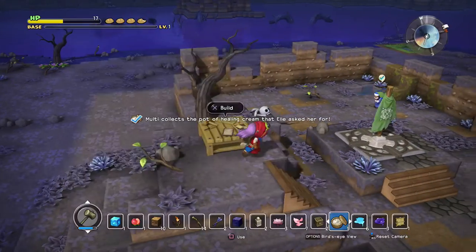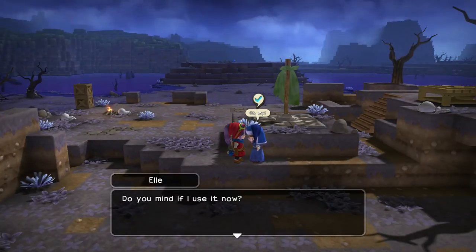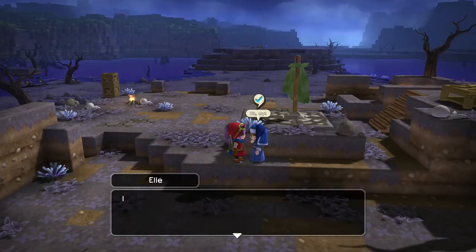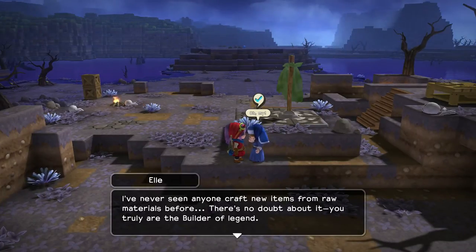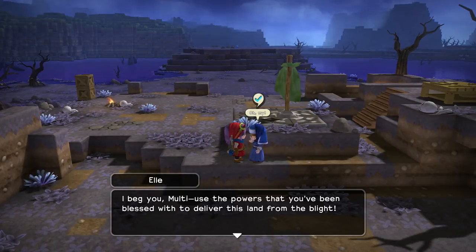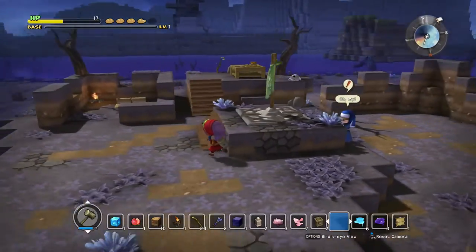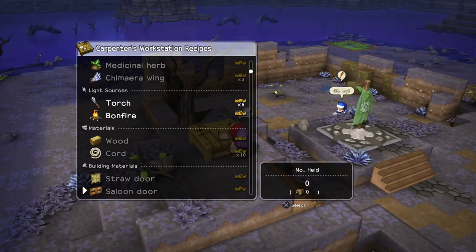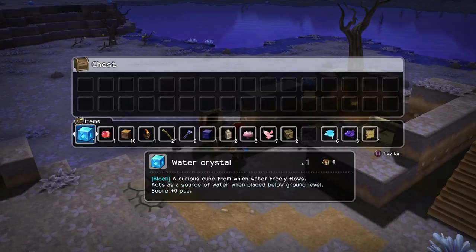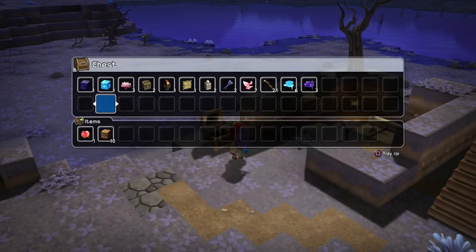We've got our healing cream - Ellie says: 'Goddess be praised, you've made a pot of healing cream just for me!' She's amazed: 'I've never seen anyone craft new items from raw materials before. There's no doubt about it - you truly are the builder of legend. I beg you, Malti, use the powers you've been blessed with to deliver this land from the blight.' We got some broken branches from that. I want to make a chest ASAP - we can make one already, so let's put that down so we can start storing items. We're just going to put everything we've gathered so far into there. We've already gathered quite a few different things, which is really cool.